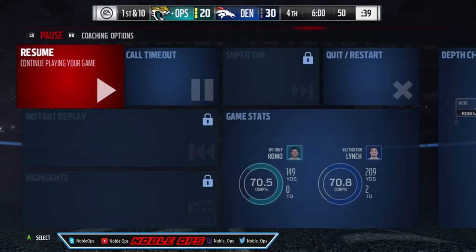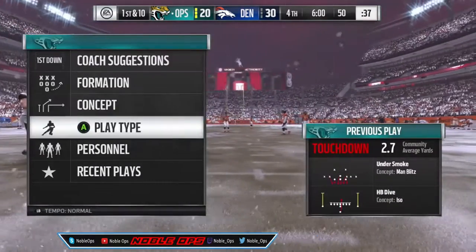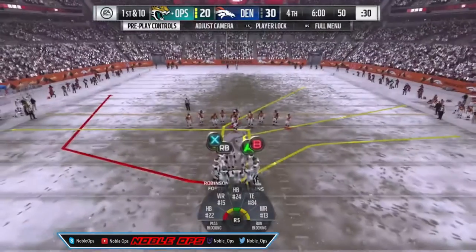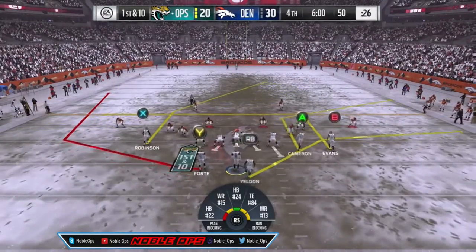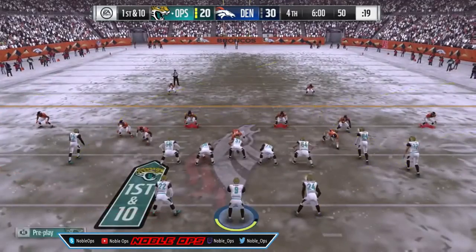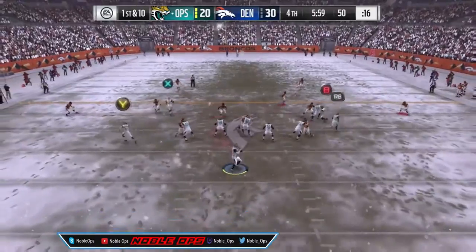I'm going to show you the money plays we're going to run out of the Patriots playbook to get down the field without fumbling. Start out in shotgun — go to play type shotgun pass and select Halfback Wheel. My favorite money play against the CPU. You'll notice Alan Robinson on X on a deep post and Mike Evans on B on a deep out. Audible Evans to a slant inside, then read the open receiver — whichever one the Broncos don't cover.